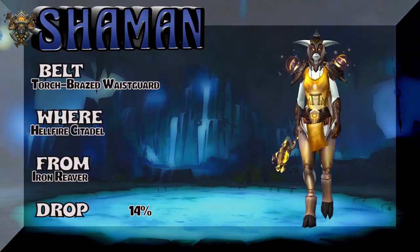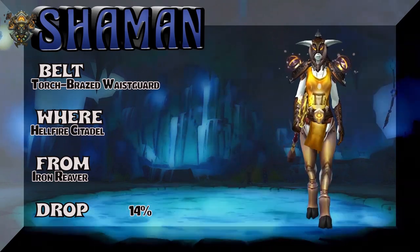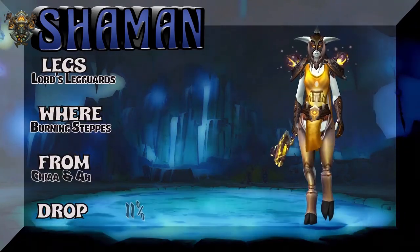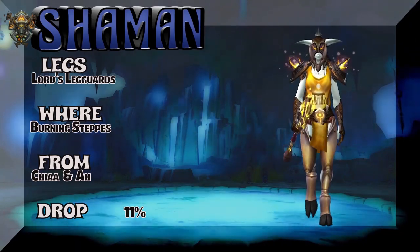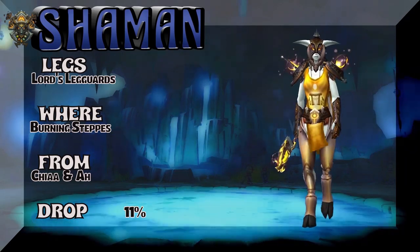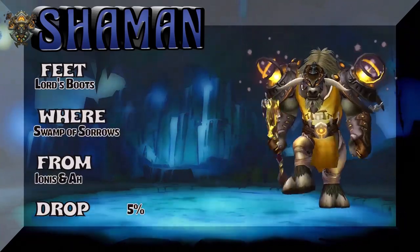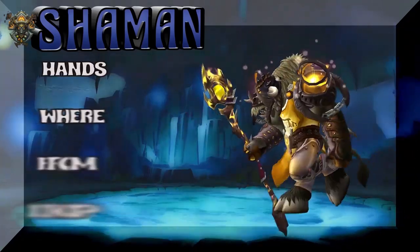And the Touched Braised Waistguard — Hellfire Citadel, Iron Reaver — 14% on the drop rate for the brown and yellow belt. And the Legs — Lord's Leggings — Burning Steppes; Chai is a rare, or you can buy it on the Auction House. Speaking of choice — I choose to show a Shaman with the Lord's Boots, part of the same Vanilla drop set as the chest and legs.